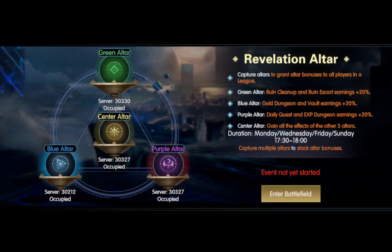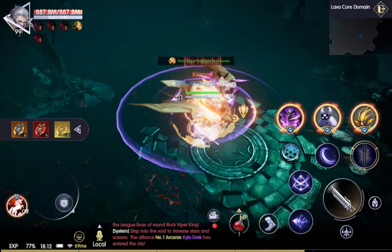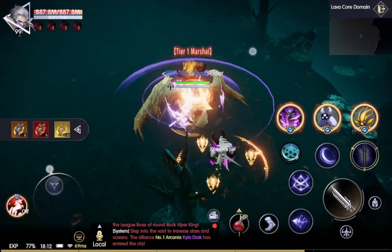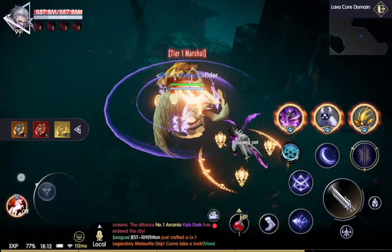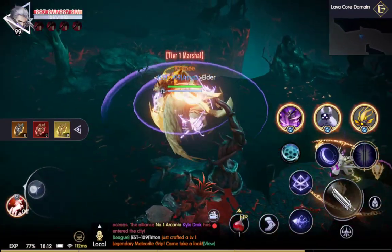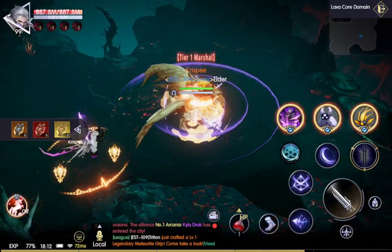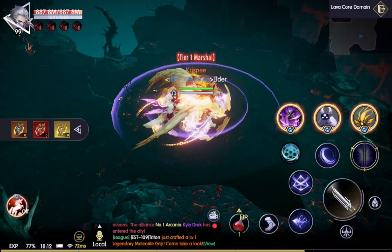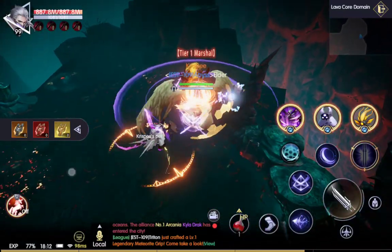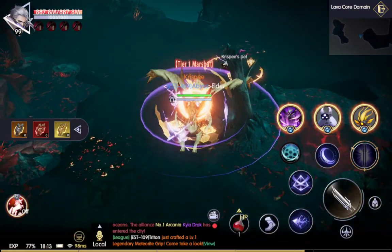If you're having an issue capturing it — people are killing you, there are strong people — the good thing is that around the map you will see Revelation shards. They're going to be little purple things, usually on the edges. I'll usually go over to the edges and start picking them up. You can pick ten of them. Each time you pick one up, it gives you a buff — I'm pretty sure it gives you immunity and a speed buff. So the second you get one of those Revelation shards, run directly to the center altar and capture it.